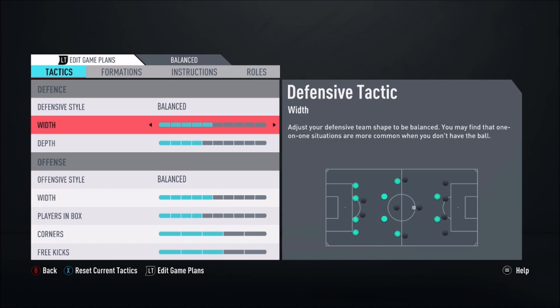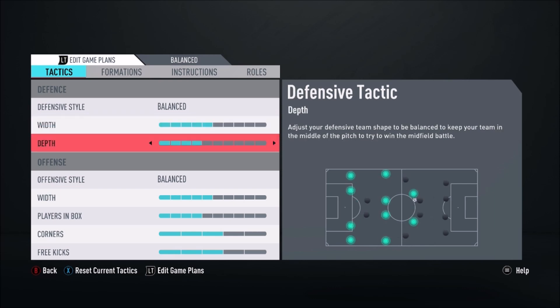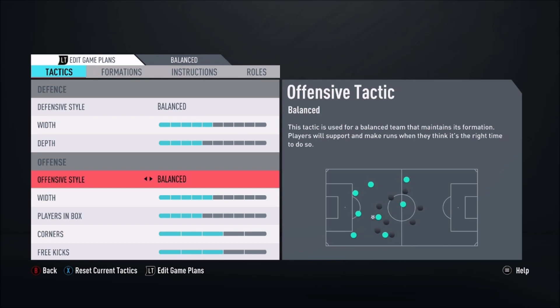I don't play about with width much — I like to keep it on 5 for most of the time, maybe bumping it up on ultra attacking ones to spread the pitch a bit more. The offensive style is balanced, which means you can do a bit of everything — play possession or trigger a faster build-up with LB or L1 runs on PlayStation. With balanced you avoid your CDMs pushing up too much, which would leave you vulnerable on the counter. If those 2 CDMs push up, your wide players are probably pushed up too, leaving you with just 3 at the back. Ideally you want your 2 CDMs sitting back for security.